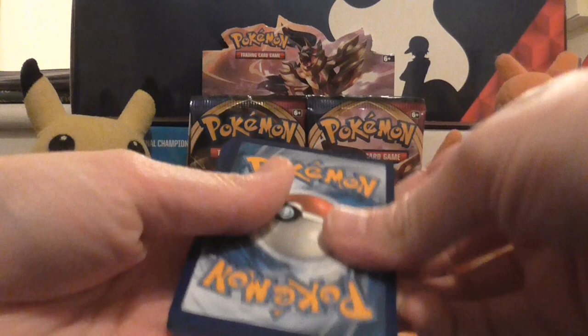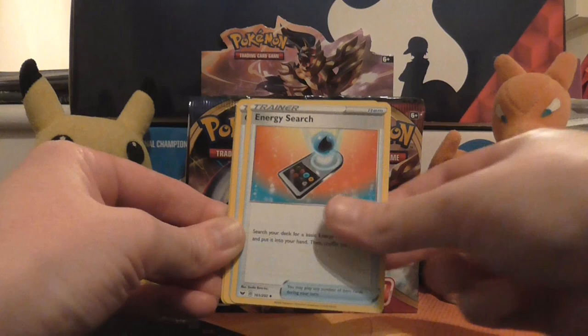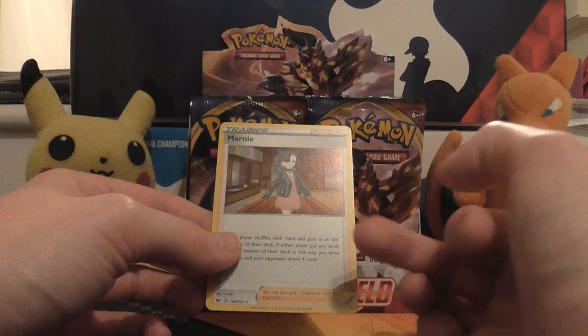So many questions — will we get a secret rare? We're obviously going to get ultra rares. You can tell I've had one of these for ages and I'm well out of practice. So we've got Nickit, Baltoy, Chinchou, Krabby, Minccino, Metal Energy, Eldegoss, Energy Search, Quick Ball — first playable card of the pack. Reverse holo of Snom, and the rare is a holo Marnie! That's pretty decent. Interesting that they've gone back to having trainer cards as holo rares — that's pretty cool!